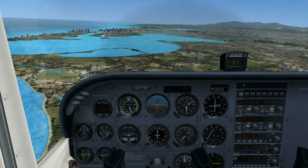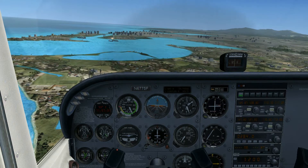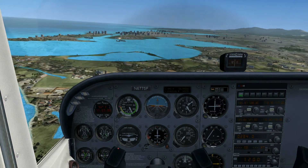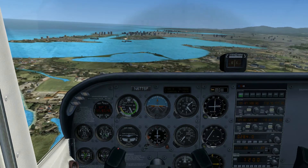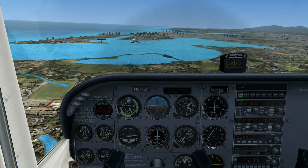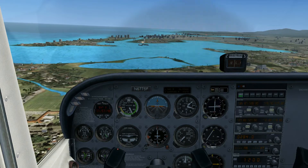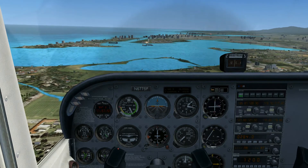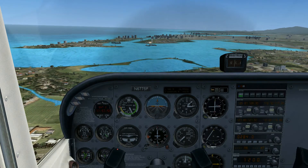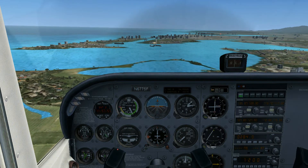Okay, so the controller told us make straight in, runway 9. I'm on approach right now, so I'm gonna start lining up and go straight in. As the controller said, we're clear to land runway 9. When you're lining up, you gotta make really small adjustments — very small ones.